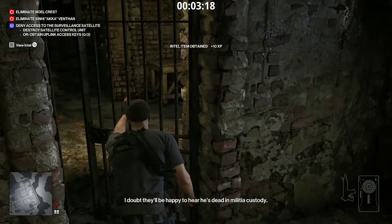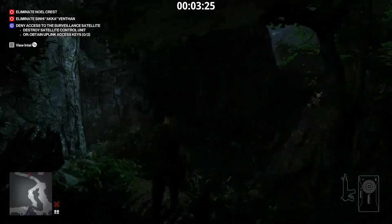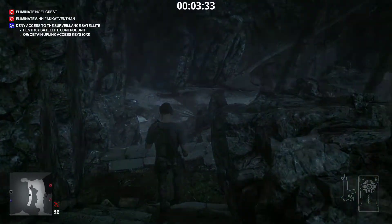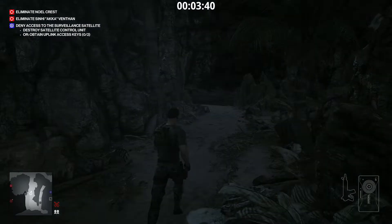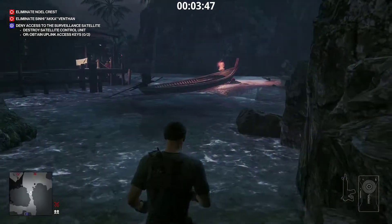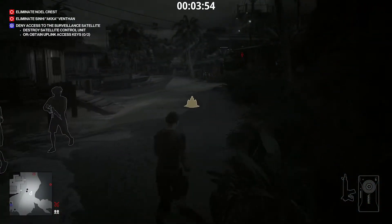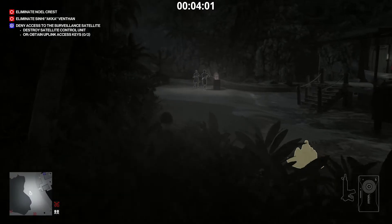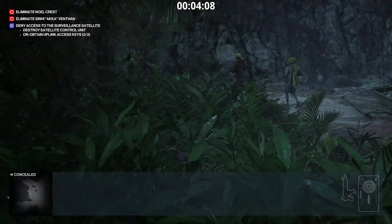Once we've done that we're gonna go through here and out the way we came in. Now there's just one thing left to get and that's a cigar box, so we need to go down here and right around. We're gonna walk along this beach — we do need a pirate disguise for later as it will be easier, so best thing to do is grab it now.